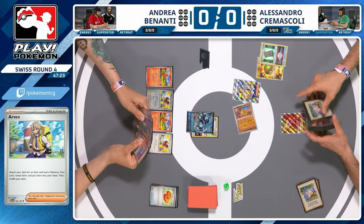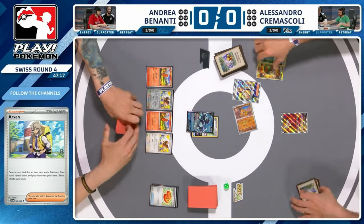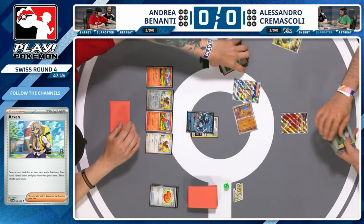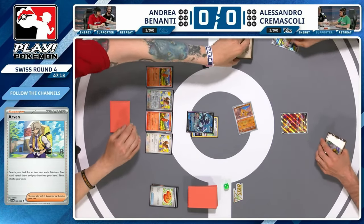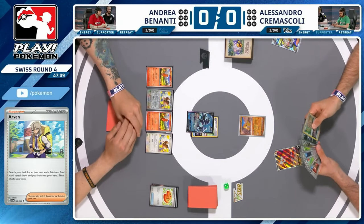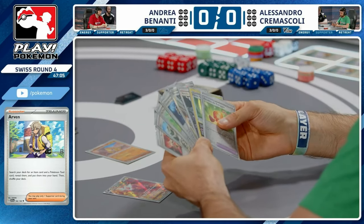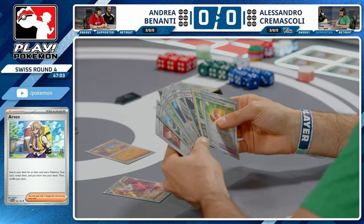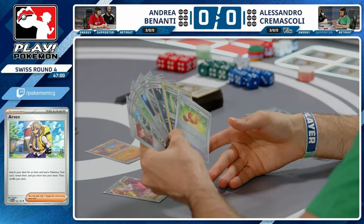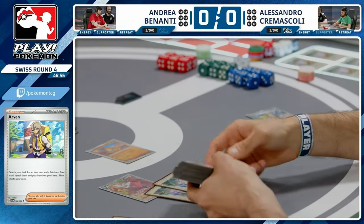Alessandro shuffles up — not going to use the Forest Seal Stone this turn, might just hold on to that and end on Rotom drawing up some cards. Surprising that he's not trying to find an early Pidgey, but it depends on what his opening hand looks like. Bravery Charms — an interesting one, a lot of defensive cards as you'd expect within the list. If you want a Pidgey you've got to use the Forest Seal Stone.